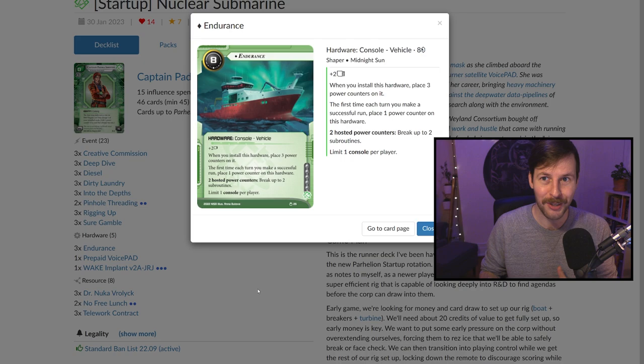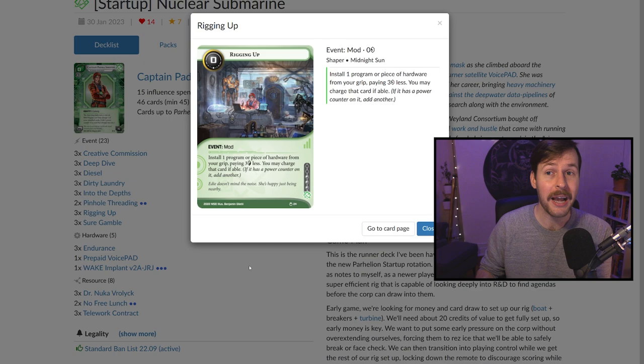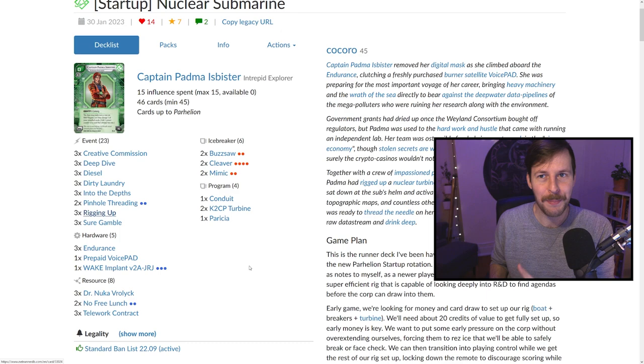With the new startup rotation and the new cards corporations have got, this card has felt very powerful, but also a bit more fair. Corps have alternate win conditions, where just getting down a thing that can break a lot of ice cheaply does not win you the game by any means. With Endurance, you run R&D, Padma can charge her own chip — you make a successful run, you get another charge. So sometimes a single piece of ice you can get through for free. This card seems a bit more reasonable when you have to worry about alternate vectors for the corporation to win. We want to get Endurance down early, ideally rigging it up to save three credits and get an extra charge on it.